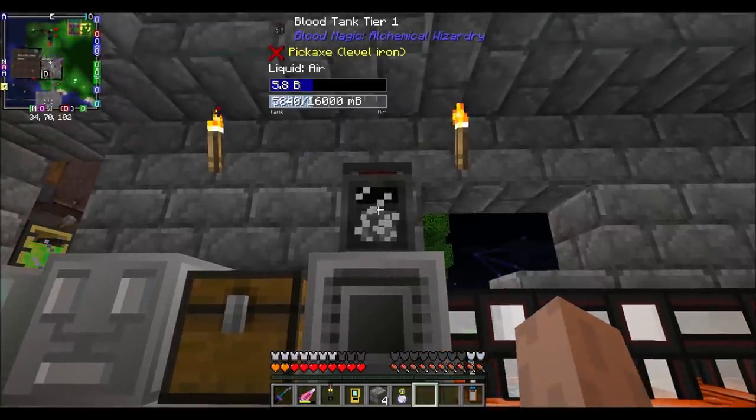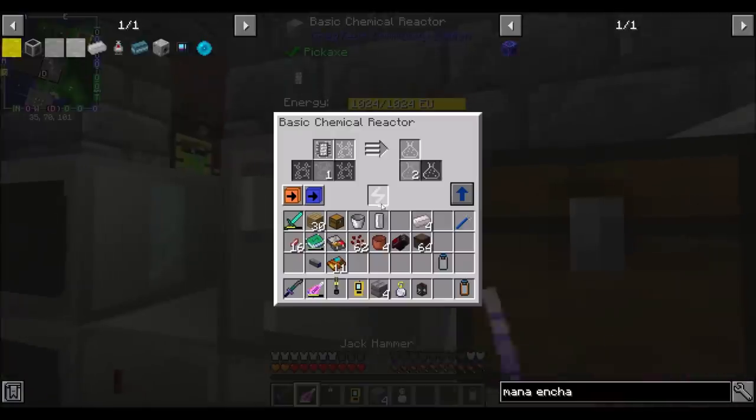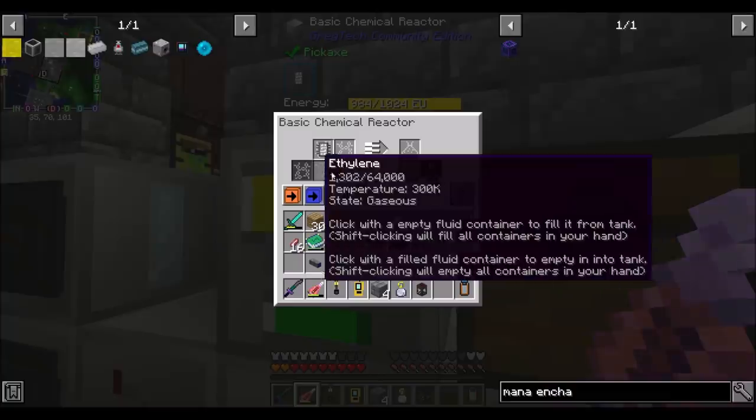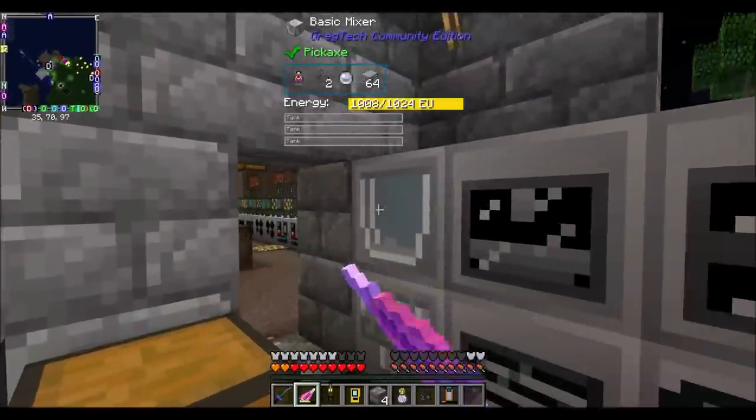We actually have enough polyethylene now. The reservoir has about two buckets. It's running a little slow but it's getting there. We'll make the rest of the polyethylene and should now have enough to kick off the plastic chicken production.